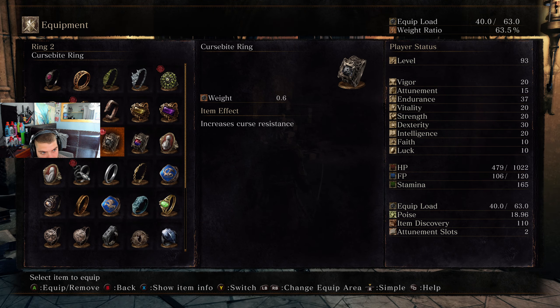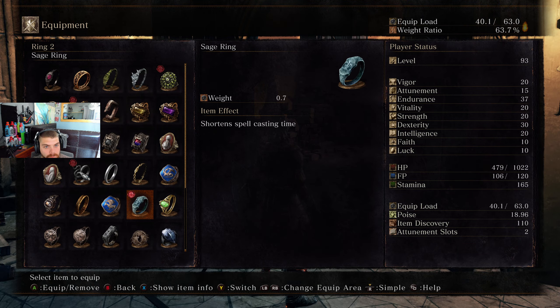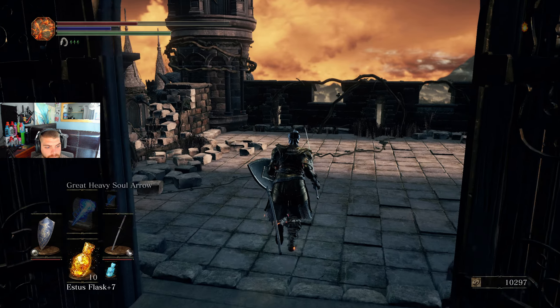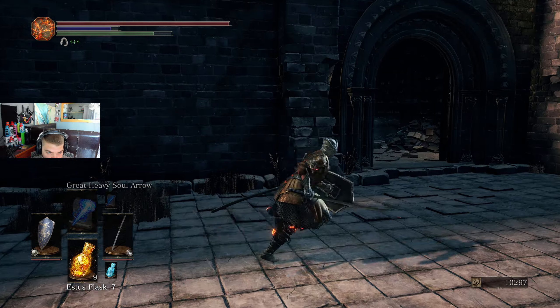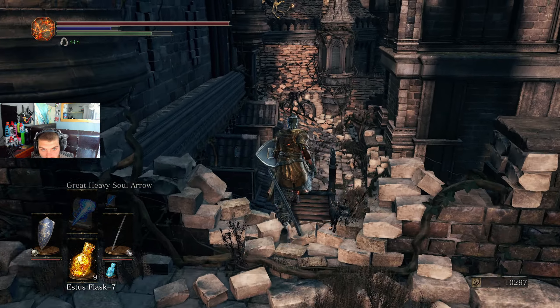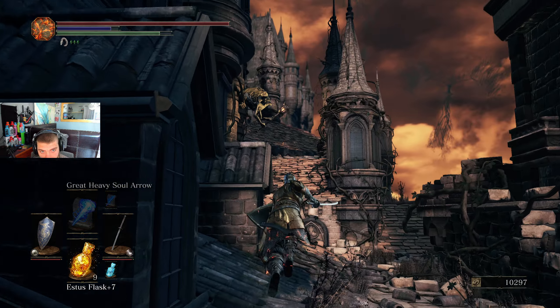That does a bit of everything — bleed, poison, curse. It raises resistance but I'm guessing not by as much. It does do all three though, so it's quite handy. If you need really big bleed resist, you could have both rings on — same with poison and same with curse resist.